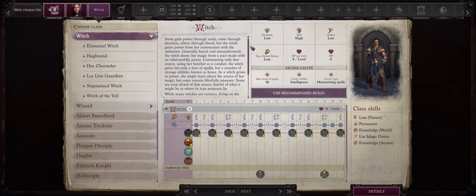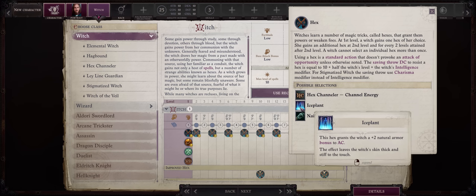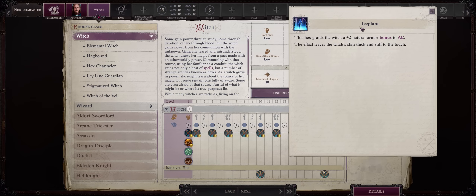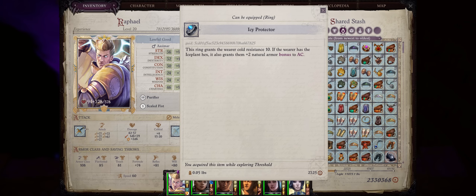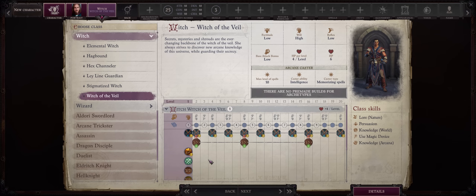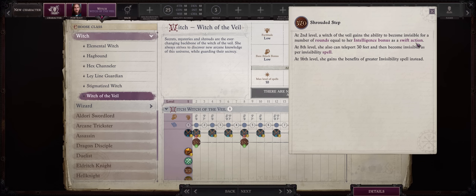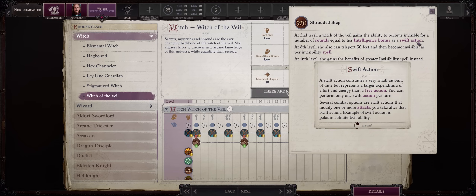Now let's cover Witch. They do have some multiclassing potential. First, they already start with a Hex at level 1. Hexes have a lot of different uses, usually to either debuff enemies or buff your own characters. The Ice Plant Hex is the classic one picked if you want to multiclass for higher AC — it provides a stacking +2 natural bonus to AC, and early in the game you can also find an amulet that enhances it even further. On the other hand, you can also go for the Protective Luck Hex, which can sharply reduce the chances of enemies hitting you. The main issue is with just one level of Witch it would only last for one round, but it is a spammable ability with unlimited uses. There's also the Witch of the Veil archetype, thanks to the Shrouded Step ability you get at level 2, which lets you become invisible as a swift action — and this has some cheesy potential with soloing.